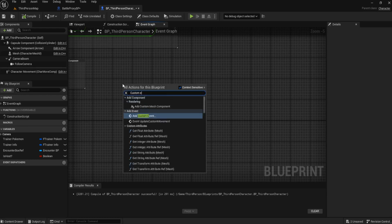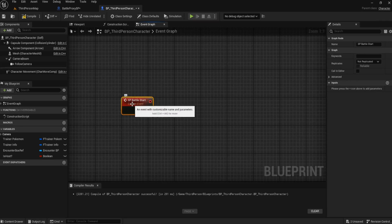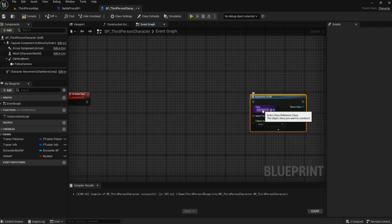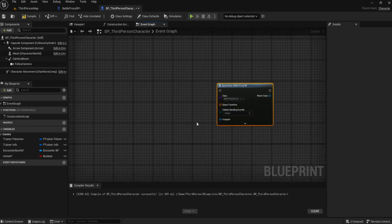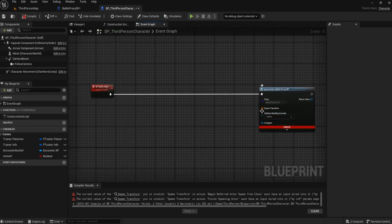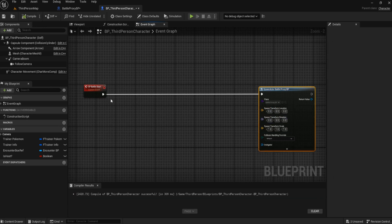We need to create a custom event and we're going to call it 'SP Battle Start' — this is our single player battle start. We'll create a multiplayer version down the line, but for now we'll concentrate on getting single player right. We're going to spawn an actor from class, and that class is going to be the Battle Proxy BP. It needs a spawn transform, so let's split that and compile.